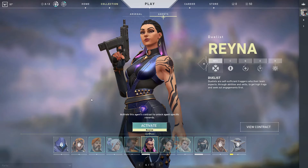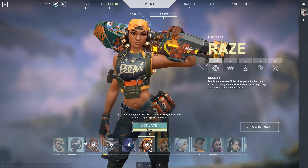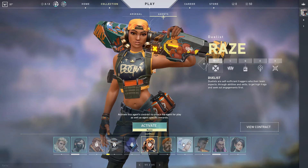Okay guys, so these are all the agents in Valorant. As you can see, there's Omen, Raze, Brimstone, Jet, Phoenix, Reyna, and the rest.